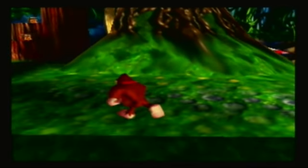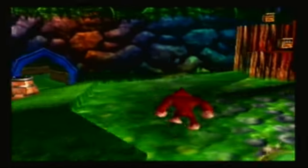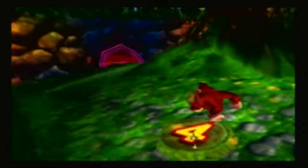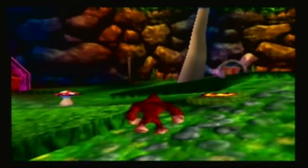Starting off, this is the main hub of the world, as you can see. We have, I believe, four of the banana port pads here. So pretty much from here, once you activate all the banana ports, you can easily access the other areas of the level.